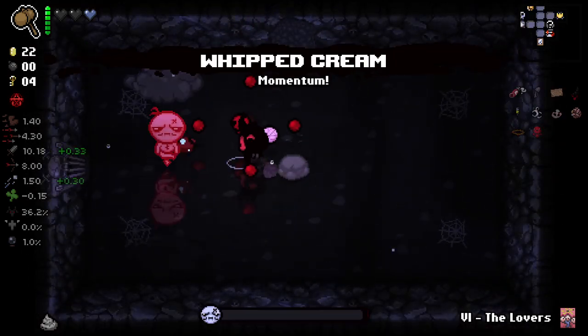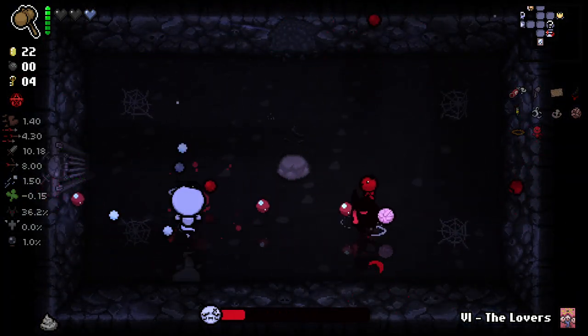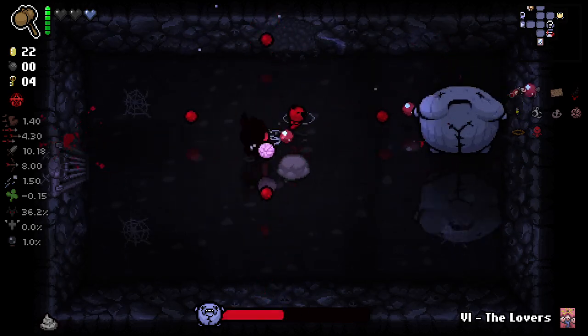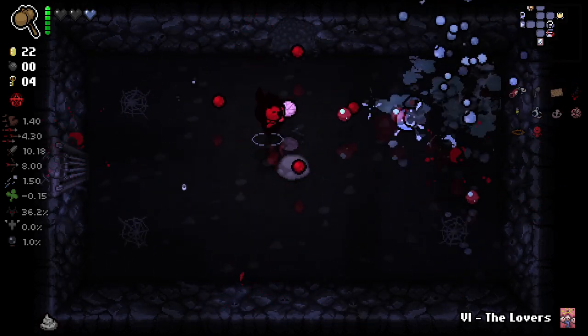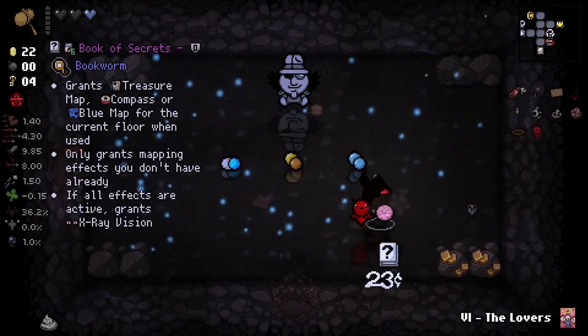Whipping cream - yep, I'll take that. I think whipping cream is really good, because one thing with whipping cream is you don't really know how much extra damage you're getting out of it because the stats don't show. It's kind of like Lump of Coal where you get extra damage but it's not reflected in the stats, because it's just based on shot speed. But at 1.5 shot speed we should be getting a decent amount here. So let's pop this.